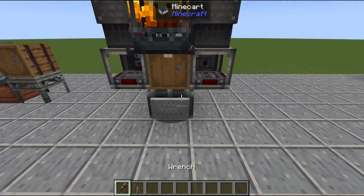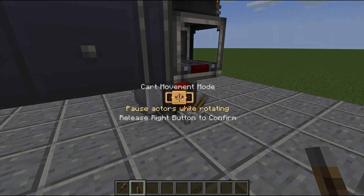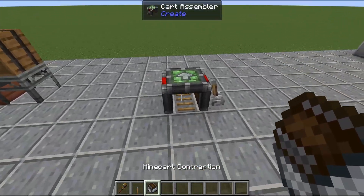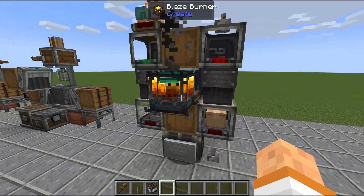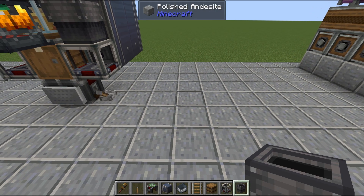Power the cart assembler — if you have it set to lock rotation, then pick it up with a wrench and you are all set to go and take it anywhere. Plop it back down as needed and it is all set. This one's a little different to build: we're not going to start with our input or output chest — we're actually going to start by placing a minecart rail on the ground with a cart assembler on top.